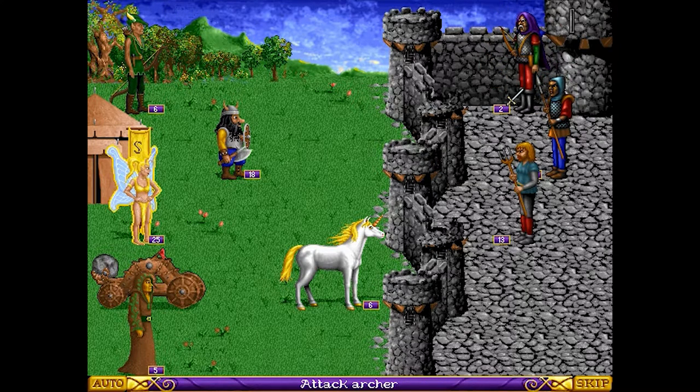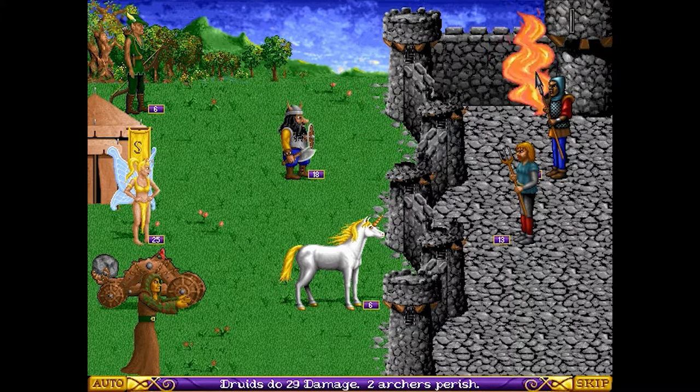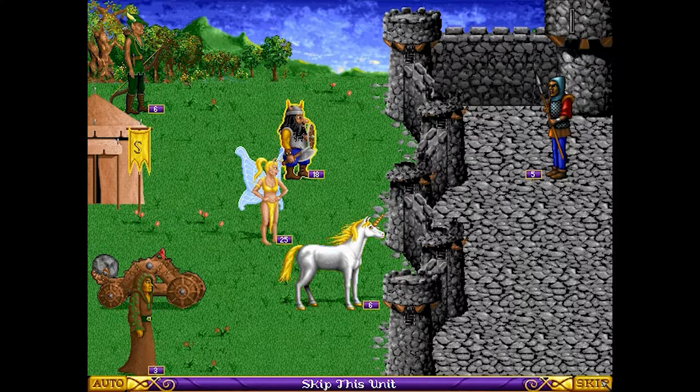At the end of each in-game week, or 7 turns, more creatures will then be available for hire from the creature dwellings in your castle. As time goes by, you accumulate a greater number of creatures, which makes your army more powerful. The victory condition usually involves the extermination of all enemy players by taking over their castles and killing their heroes.